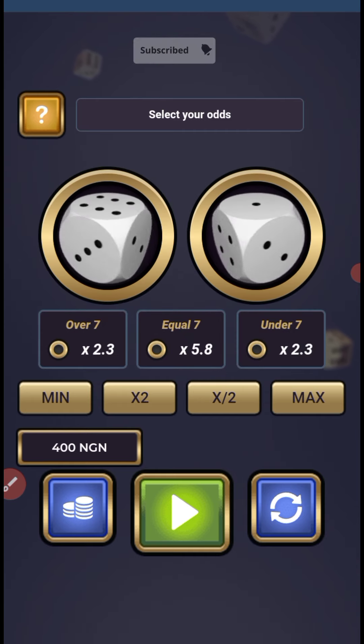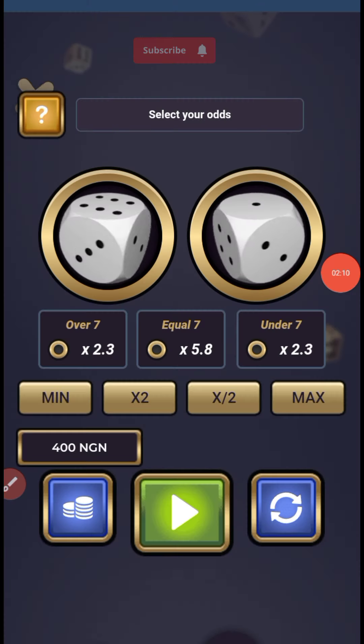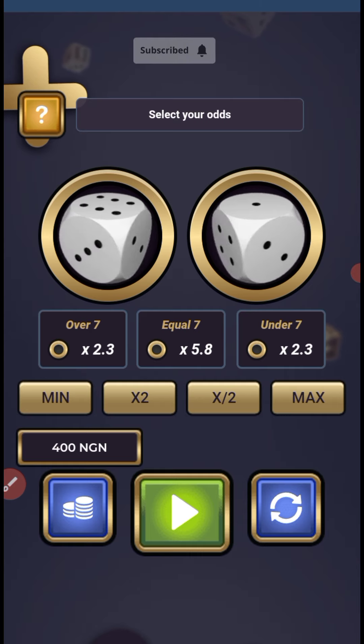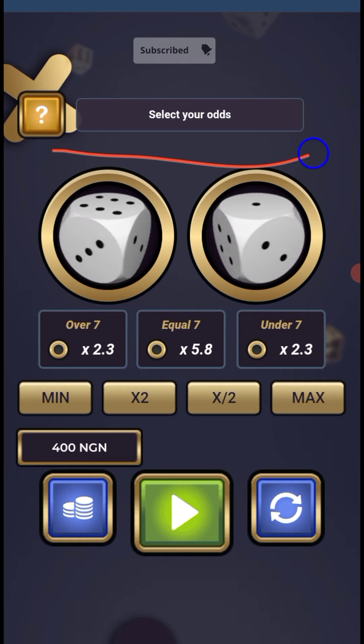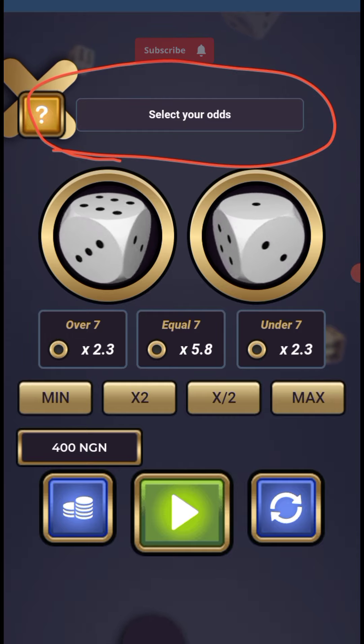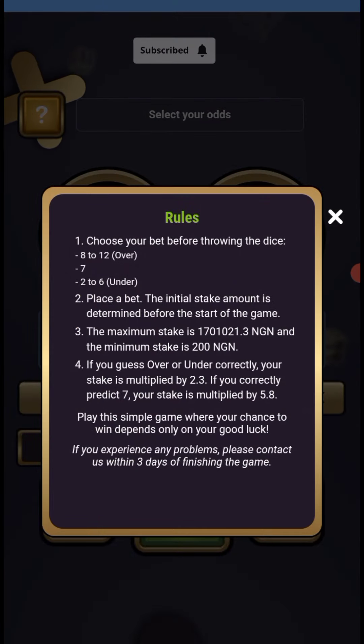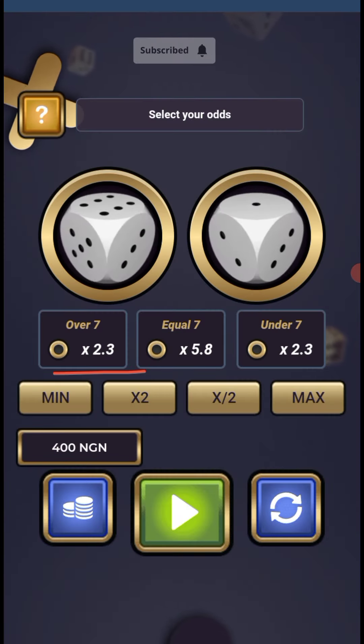This is how it looks — the over and the under. I'll explain the interface since some people are new to this particular game. On this option here, you learn more about the odds. If you click on the question icon, you see some rules and information, but we're not here to study that — I'll go straight to the point.